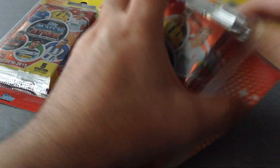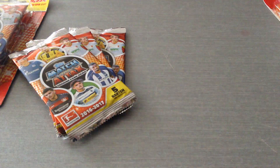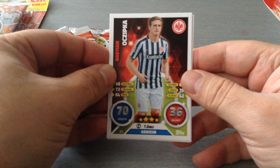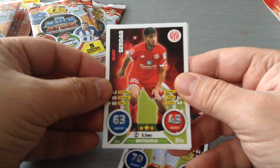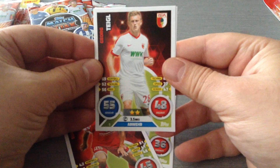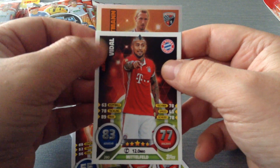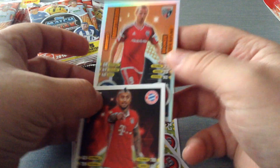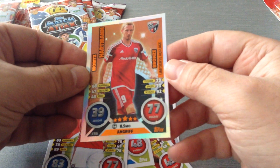So let's open this first one. Here's the five packets. I don't know where the limited edition is but we shall find out. Here we go — Eintracht Frankfurt, it's a base card. Mainz. Augsburg. Arturo Vidal, Bayern Munich. And let's see what the insert is — yeah, we do have the limited edition in the first packet! We got a bronze. That's a Moritz Hartmann bronze for Ingolstadt.